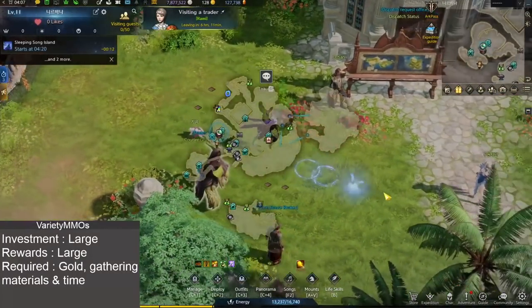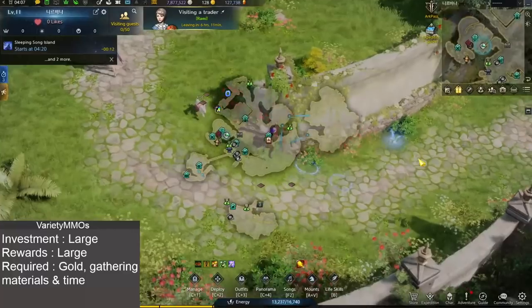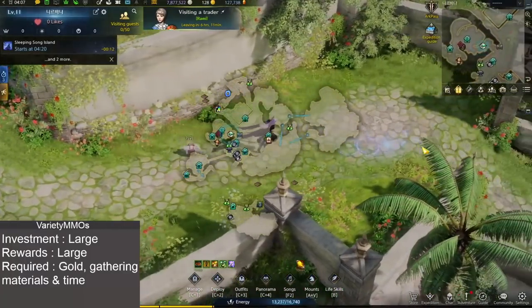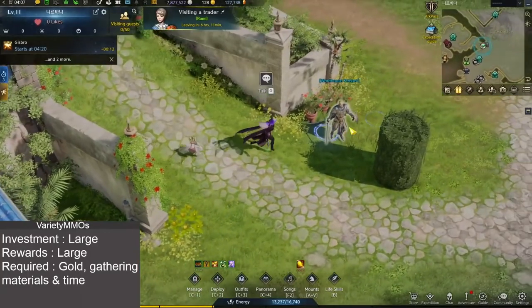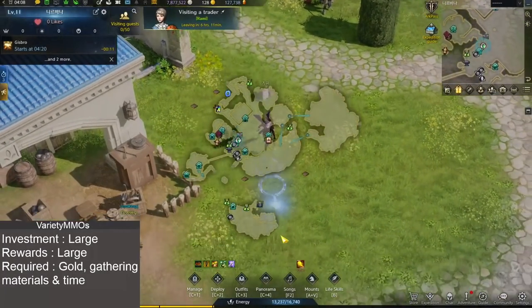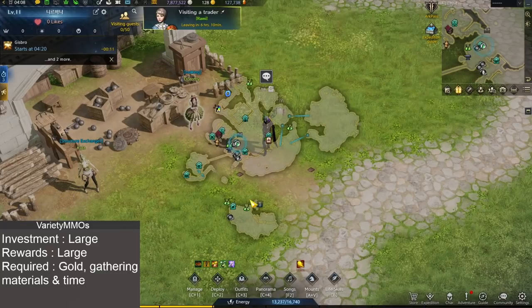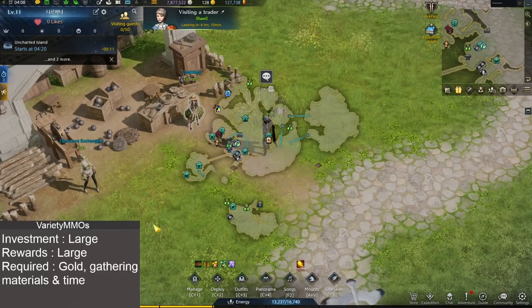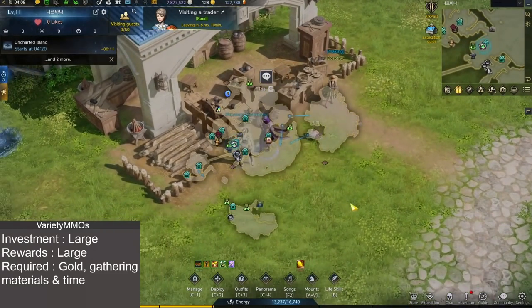That has covered a lot of the main areas in the stronghold, but I want to mention a couple of other little things. You have a chest here which you can use to transfer items - it's really useful in the stronghold because all of your alts can instantly teleport here so they can all get access to it, which is really cool.